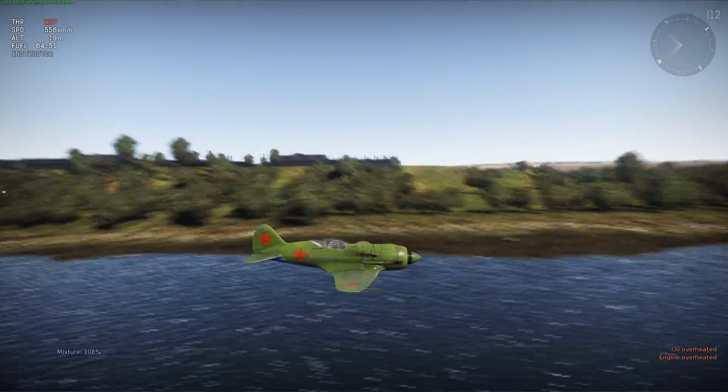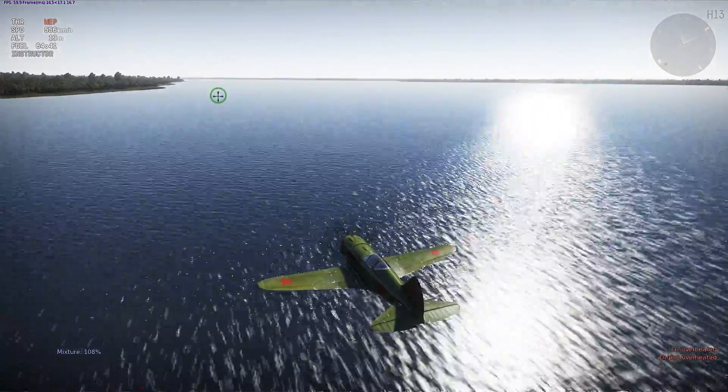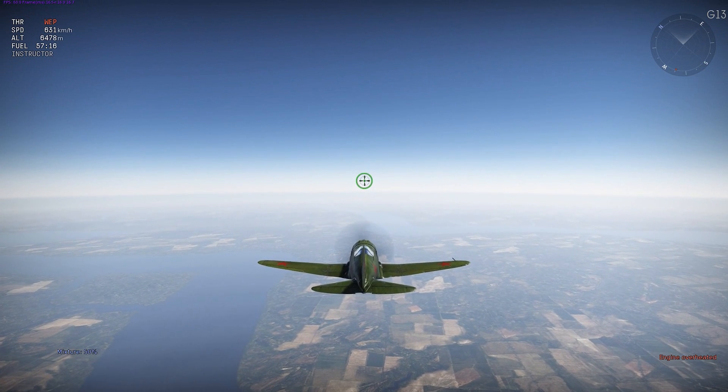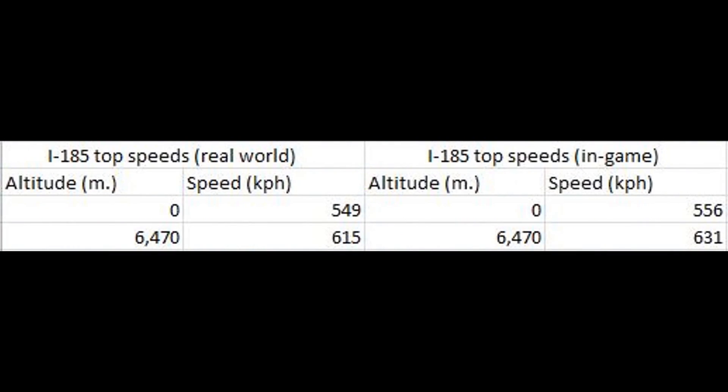First up is the top speed test. At sea level I'm getting 556 kilometers per hour, and at about 6,470 meters I clocked in the top speed at around 631 kilometers per hour. Comparing those numbers with the data from the book, you can see that the I-185 is overperforming by a pretty good margin. In fact, the top speeds of the I-185 in game are almost exactly the same as the top speeds of the plane with the M71 engine in real life.